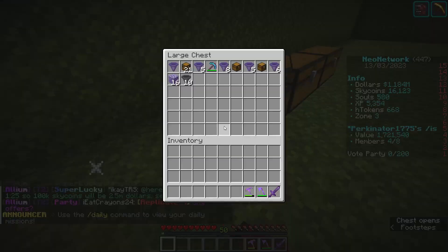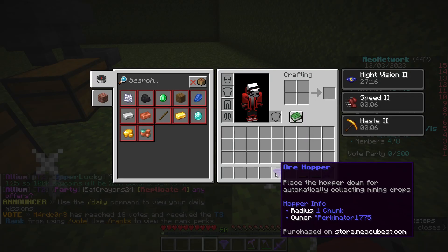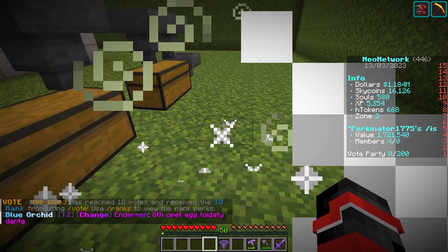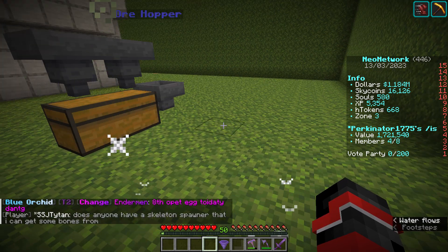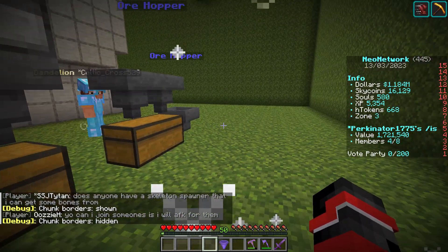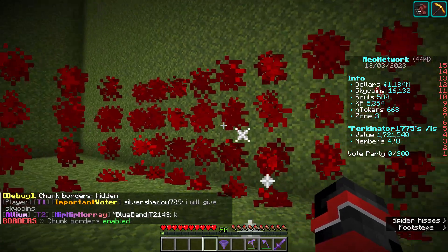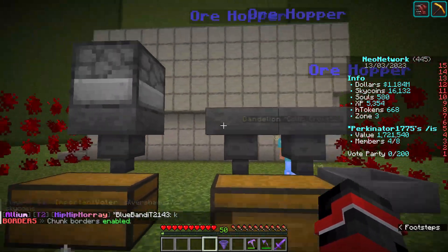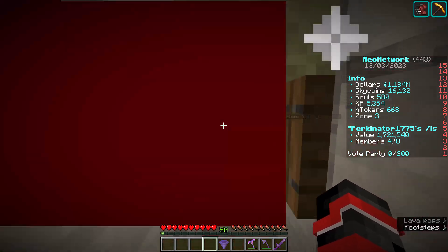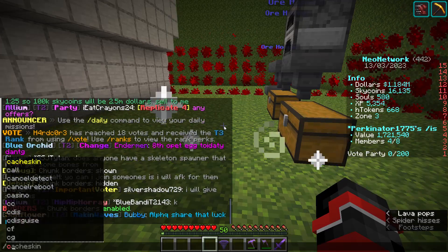First thing we want to look at is what do the hoppers do themselves. It is a place hopper down for automatic collecting mining drops, and that is one chunk — that's how big it can do it. I am on Java, so I'm going to hold F3 and hit G, and that's going to show me my chunks. If you are not on Java, you're on Bedrock, you just type slash chunk borders, and we get these nice little red dots. The big thing to remember here is whatever is broken in here, whatever ores are dropped, it's going to be picked up.